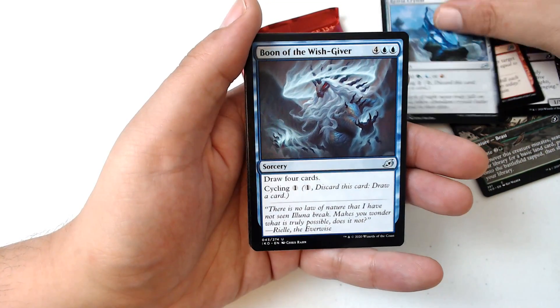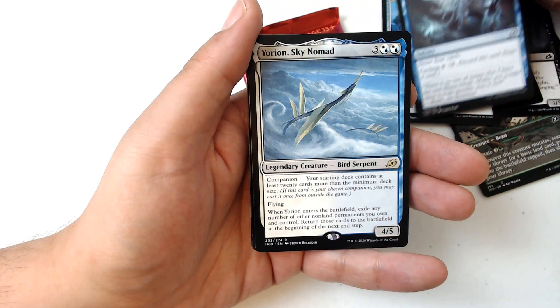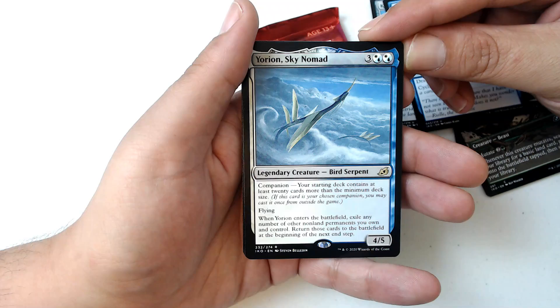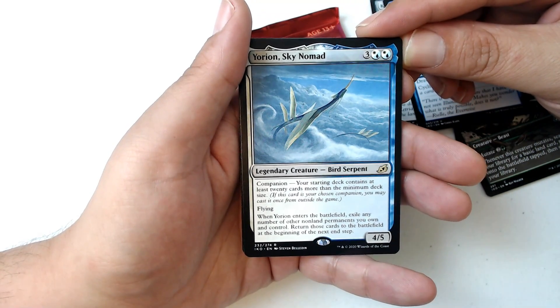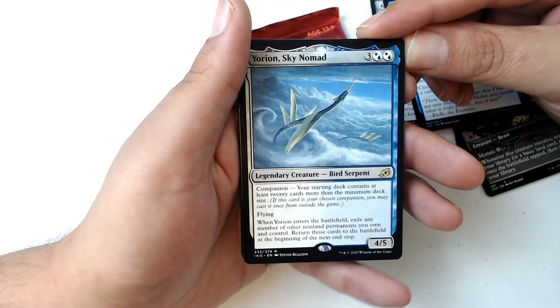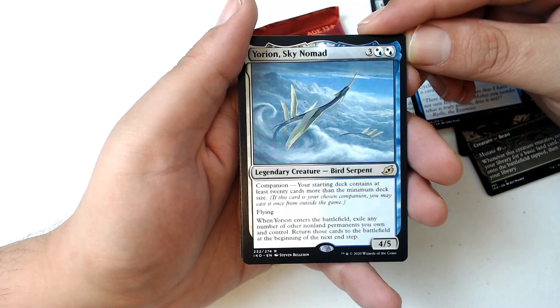Catria Crystal. My last uncommon is Boon of the Wishgiver, and my rare mythic is a rare — Orion, Sky Nomad. Three and two mana of either white or blue. Has companion — your starting deck contains at least 20 cards more than the minimum deck size. Now if you're not familiar with companion, it started out really good but then Wizards nerfed it.